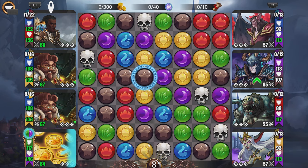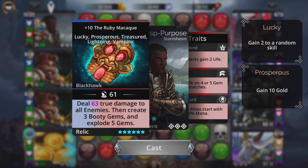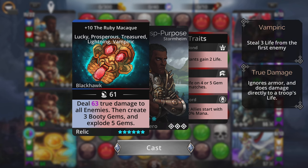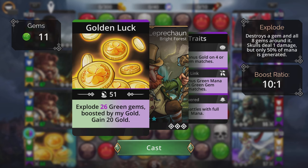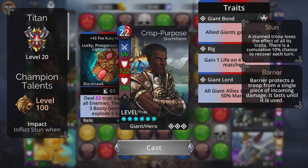We're in Explore 10 in Goldvania, which has proven to be the fastest option. Ruby Macaque at the top deals true damage to all enemies, creates three Booty Gems, and explodes five gems. With the weapon upgrade 'Prosperous,' it gains 10 gold every time you cast the weapon. The Leprechaun gives 20 gold, and with all the bonuses, that gets bumped up really high.